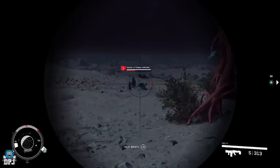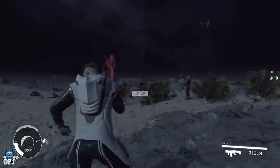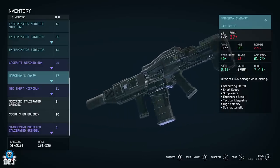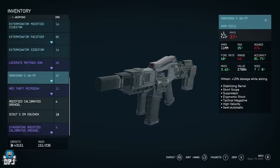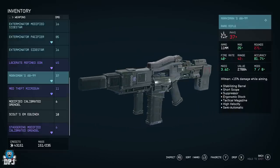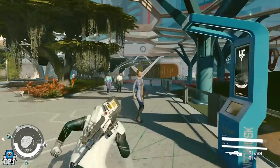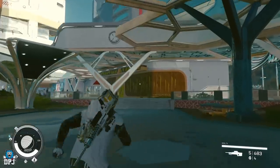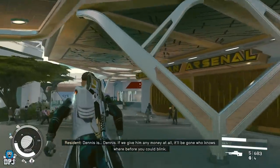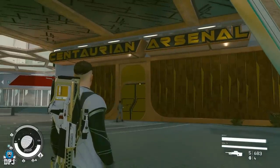It can also be used from close range — you can actually spam it from the hip and do a lot of damage. It's not quite as good as an SMG or shotgun up close but it's still viable. I didn't switch off this weapon for a very long time. It looks cool design-wise, though not the best-looking gun, but when you're using it you don't care because it's a monster. To get it, head over to the residential district and run in this direction — you'll come to the shop Centurion Arsenal.